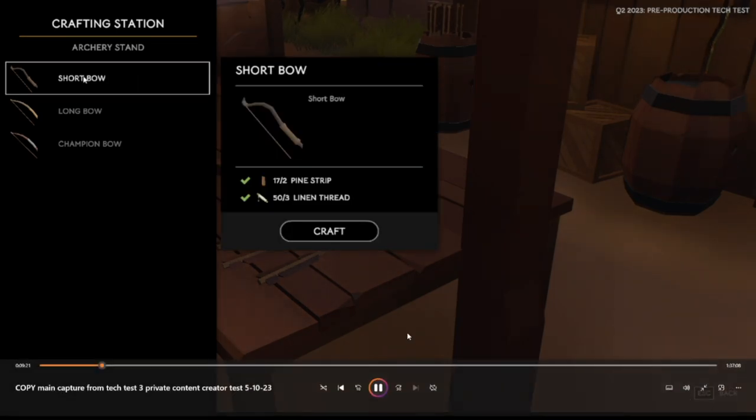Let's look at the component cost. The short bow — which I ran with right at the start — took two pine strips and three linen threads. Here's an example of an item where you have to hit two different stations to get the components. I never even had time to craft anything else like a club, so I never got to try the melee route. At range just sounded like a much better option for survival.